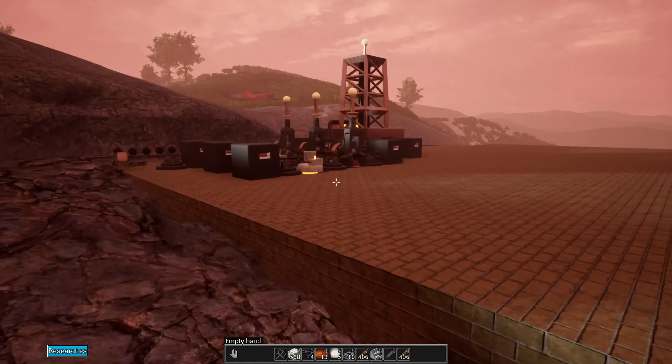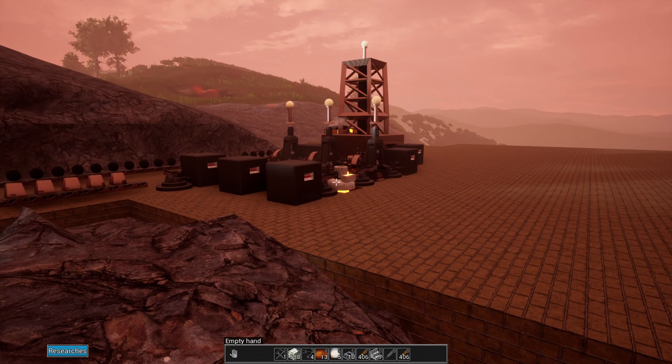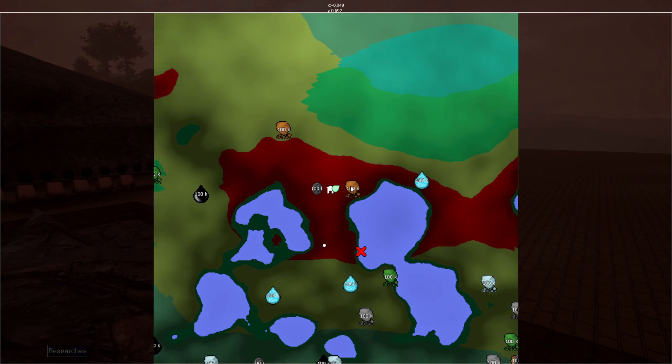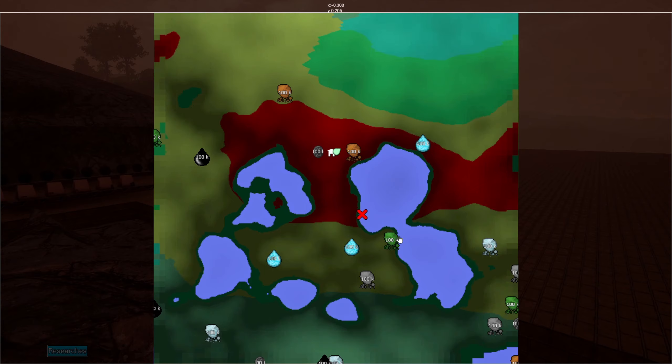You'll find copper deposits and you can set up these mining rigs to mine copper. There's a map for the game - here's where we are now, and here's this big copper deposit with 100K of copper. I've just got one mining rig on there but I can put a ton. We've also got other materials - I believe this is uranium, and I've got some initial steel or iron production going on too.